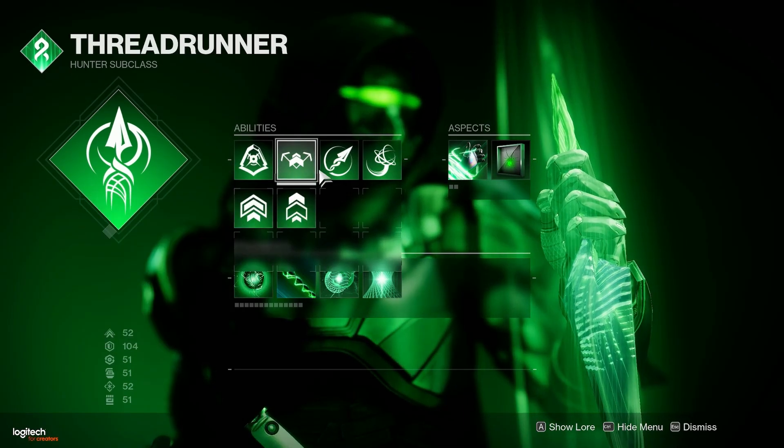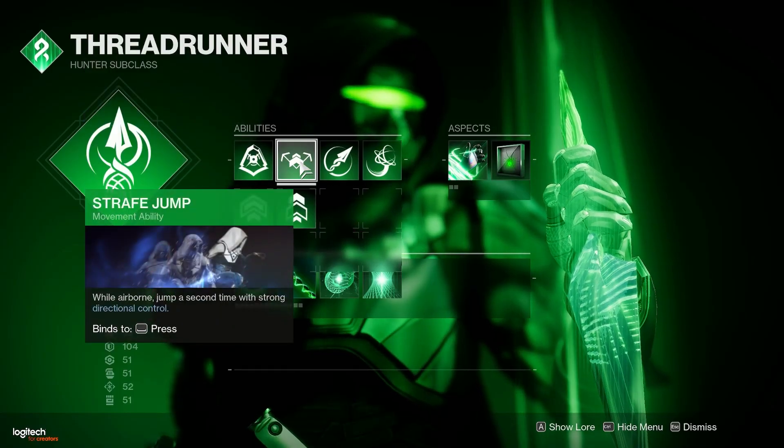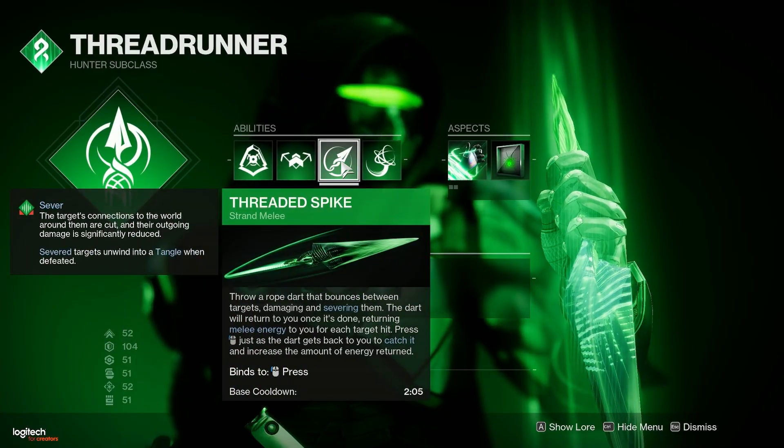For the jump, you can use Strafe Jump, Triple Jump — any of these, personal preference. We're using Threaded Spike, of course.